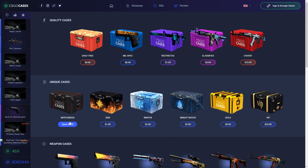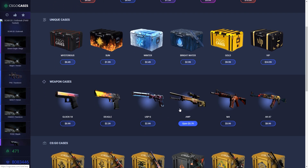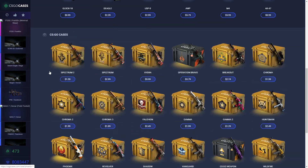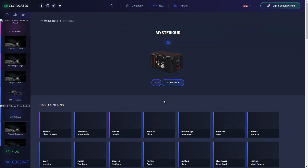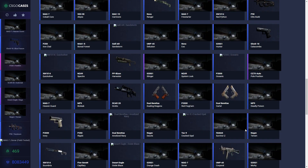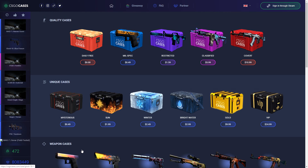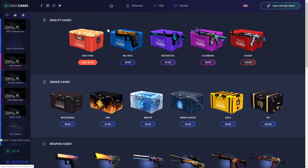Also when you sign in, you can open the mil-spec case and this mysterious case. You can open those and see what you can get. When you click here, you can see what you can get, so this site is pretty cool.